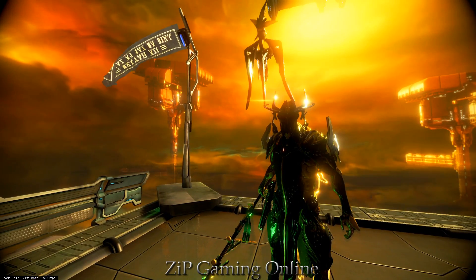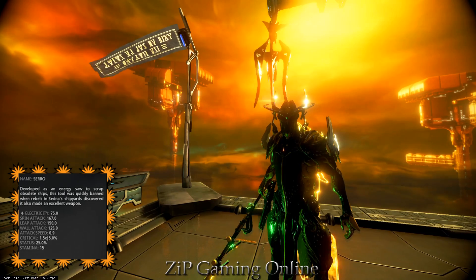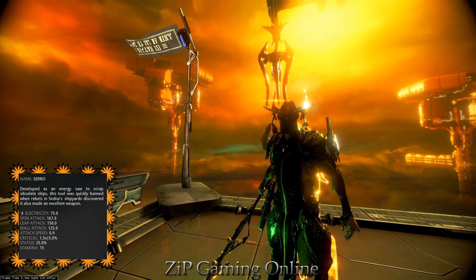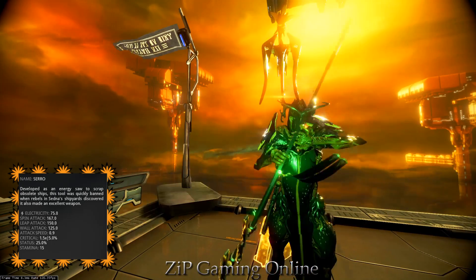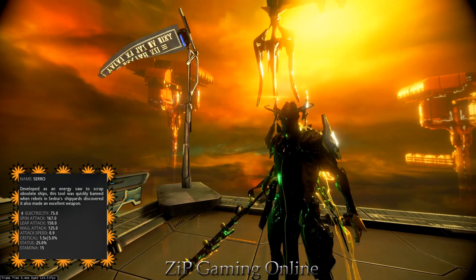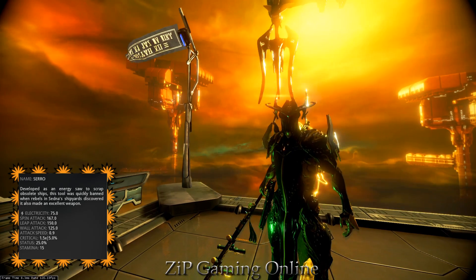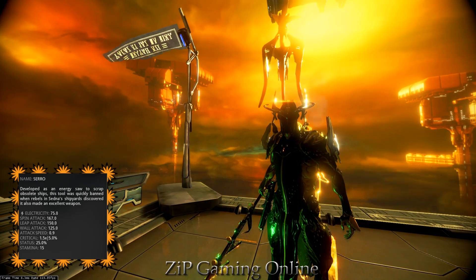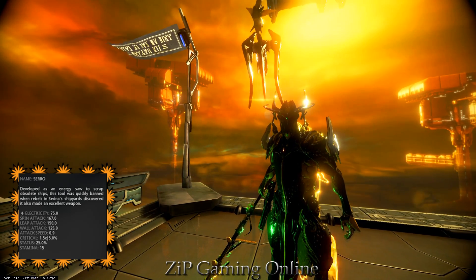Before we go anywhere, let us check the stats. As you can see, this weapon has the highest elemental damage straight off the bat. It does not have impact, puncture, or slash. However, it sports electricity damage with a hefty 25% status. It's also a polearm, so it allows for Bleeding Willow or Shimmering Blight stances.